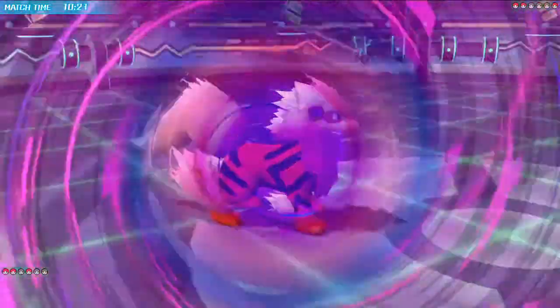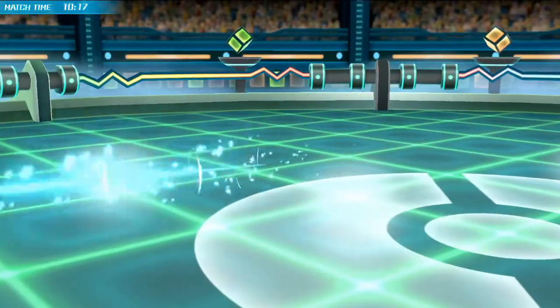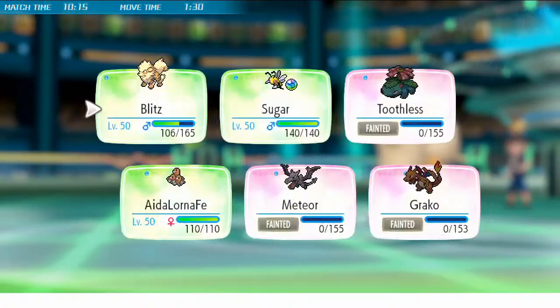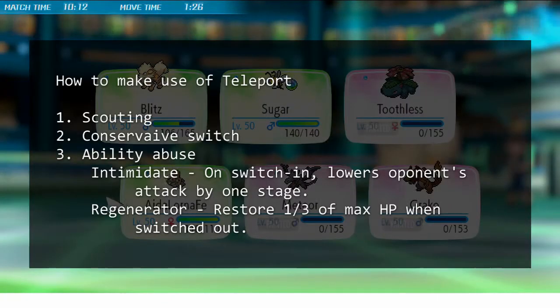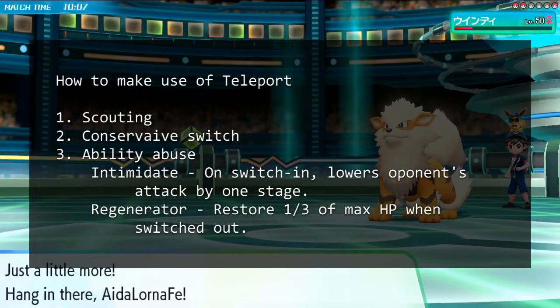An additional potential benefit from what we talked about earlier is that, in future games, we might be able to abuse two useful abilities, which are Intimidate and Regenerator. But that depends on whether Game Freak decides to keep it in the coming games.